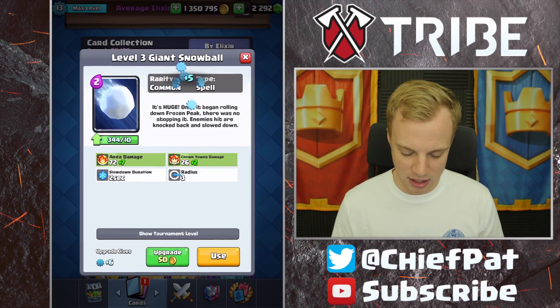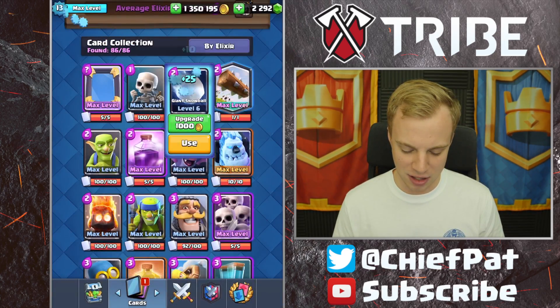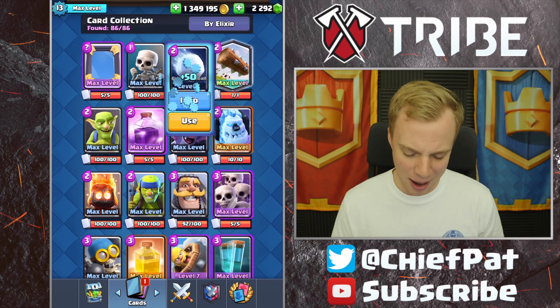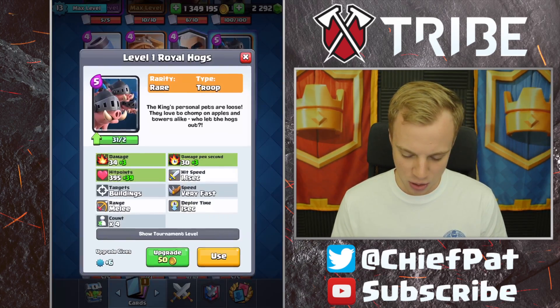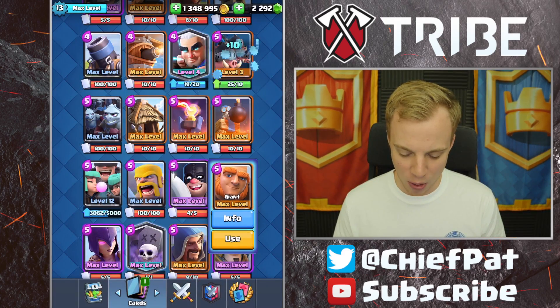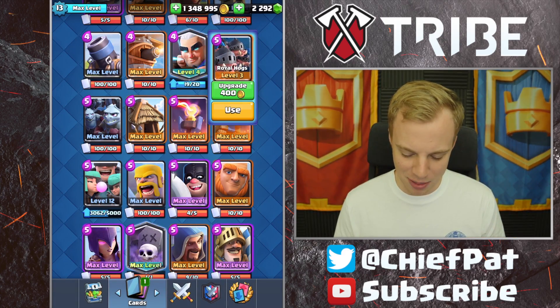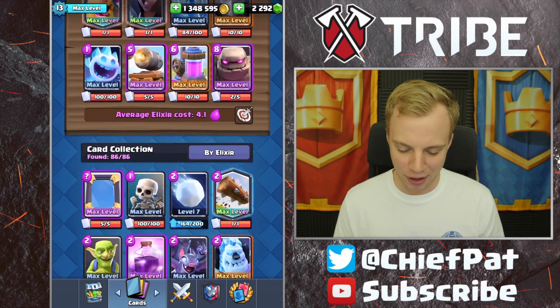Why don't we just start upgrading this giant snowball? Tournament standard is level 9, so that's really the goal. I don't foresee myself playing this on ladder anytime soon — commons are pretty easy to get. We got that one up to level 7, which is pretty solid. And then going down to our royal hogs — I just want to call these things piglets. I don't know why. Piglets just seems like a better name to me. Royal hogs just feels too long.